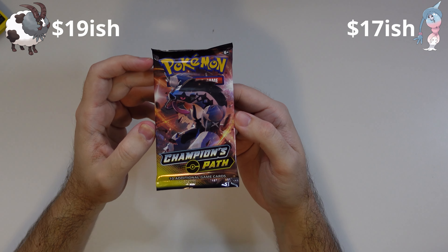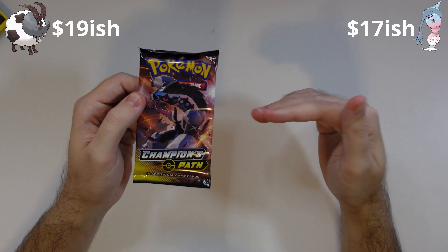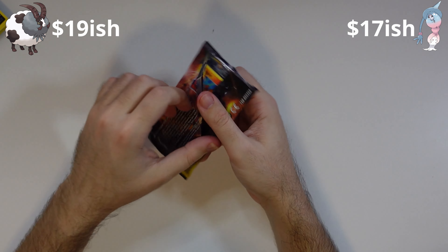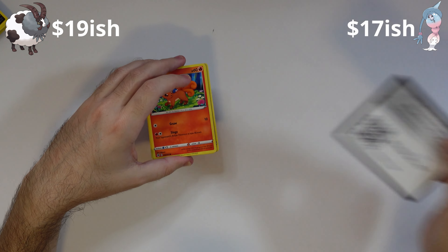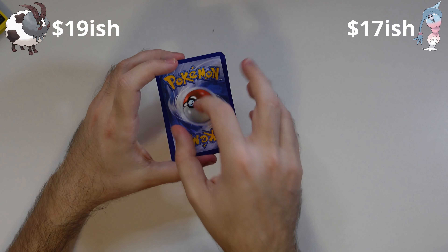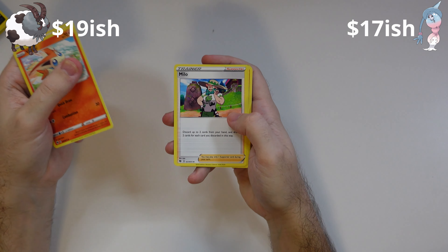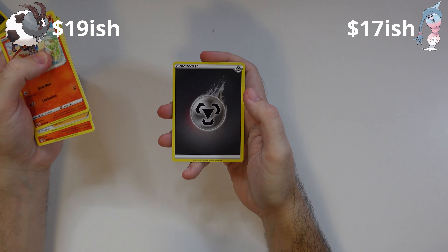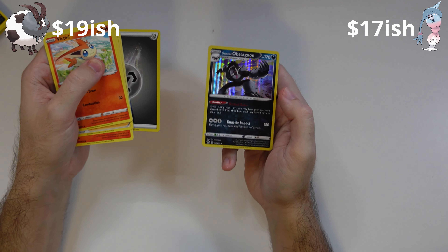All right, last pack. Can the Hatterene Box come up clutch? So far Double Box is winning. It's been close — can't believe we hit the Drednaw V at the same spot. Code card, flip it over, three to the front, get rid of the energy. Here we go. We have a Victini, Turfield Stadium, Milo, Vulpix, Rockruff, Kakuna, Hattena, Inkay. We've got a Reverse Steel Energy — very shiny. And on the back, we've got a Galarian Obstagoon.